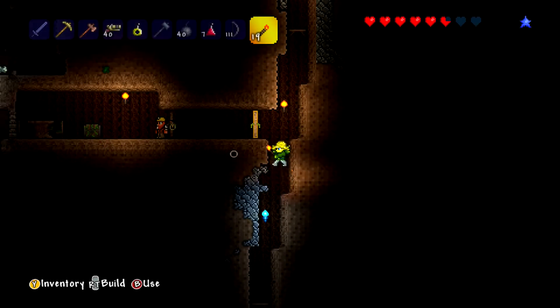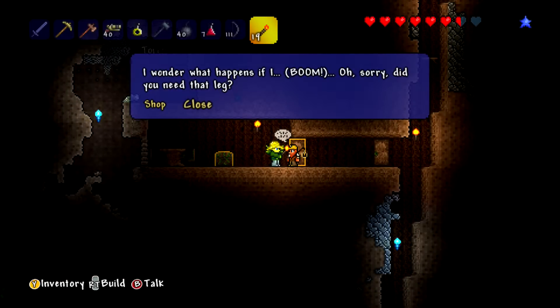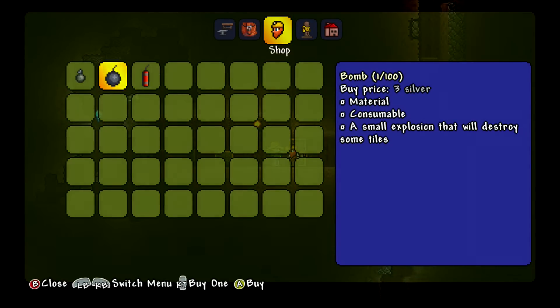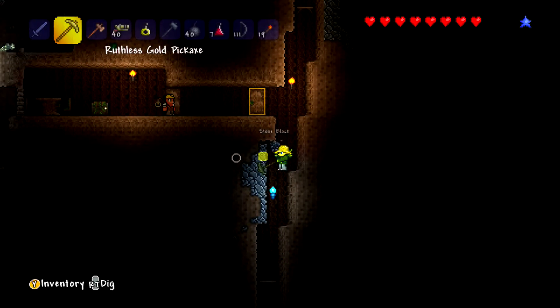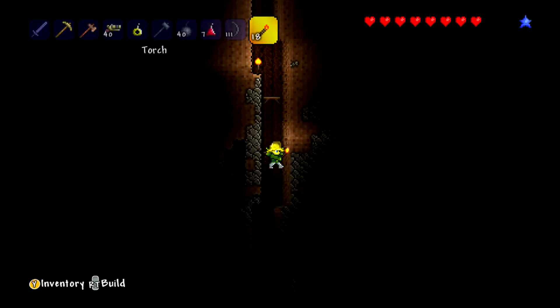Hey dude, I've never talked to this dude — his name is Garvel. I wonder what happens if I — boom! I'm sorry, did you need that leg? I suppose this is a bomb shop — he does sell some. I could buy grenades, bombs, or dynamite. Grenades are useful for killing stuff. It's nighttime now — you can tell because the music just changed.